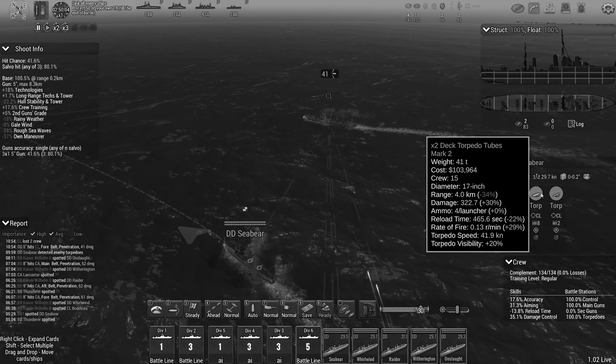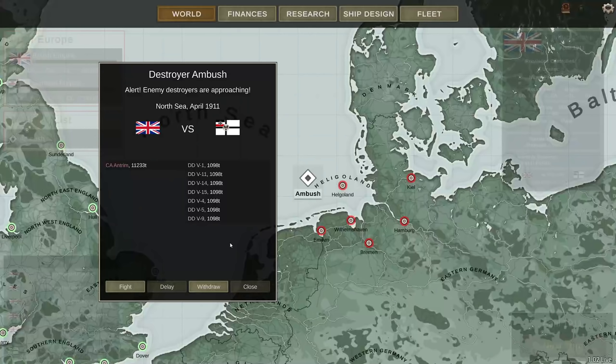Unfortunately, back to Whitehall to convince the politicians to increase our naval spending. Hey guys, Stealth here and welcome to episode 5 of the United Kingdom 1910 campaign. Whereas previously it was a trap that we had set, this time it's an ambush that the Germans have created.